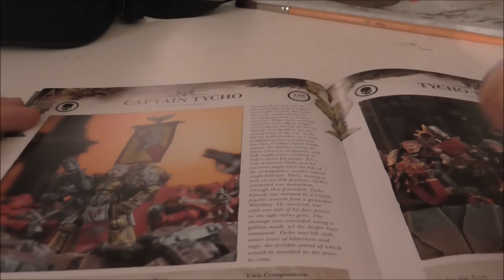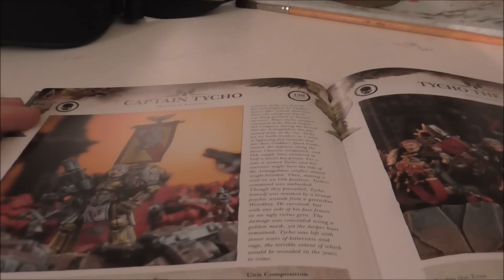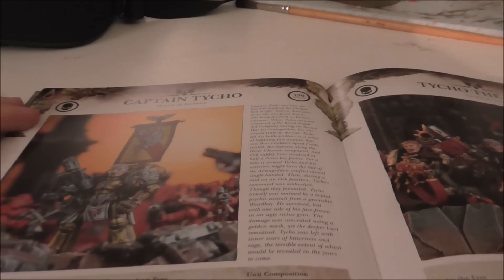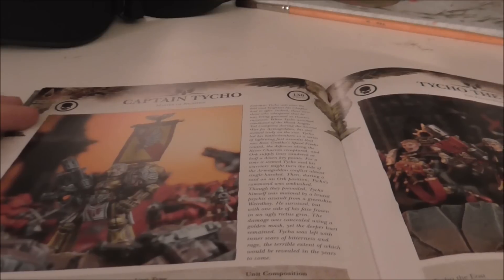The book is very reminiscent of third edition. Tycho is heading back to where he was — he still has hatred of Orks. His combi-melta is a little different now: AP4 and the melta range is up to 18 inches, which is a bit unusual for a combi-melta but gives it some personality. He still has a 4+ invulnerable save, which is one up from third edition.